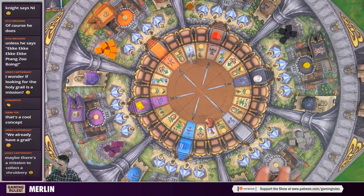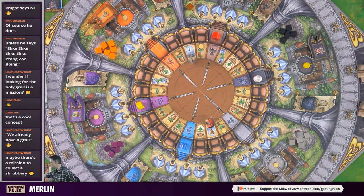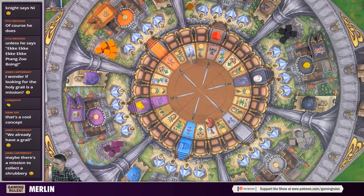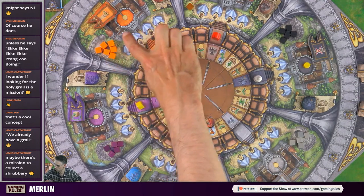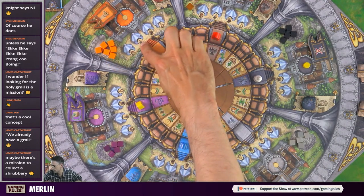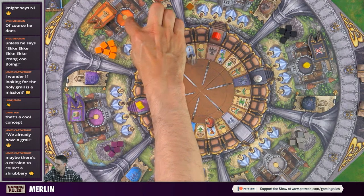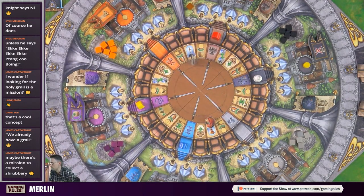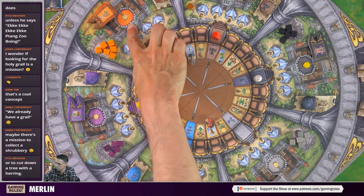When you get the Grail it does two things: it comes with an apple. I put an apple underneath it so I don't forget. When you land on the Grail space you take the Grail from whoever's got it and gain an apple. Apples can be used on your turn to turn your die to any number, but they're also worth points at the end of the game. The Grail helps with tiebreakers in scoring.